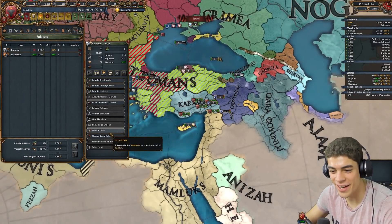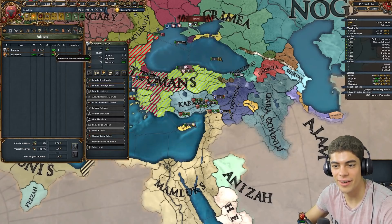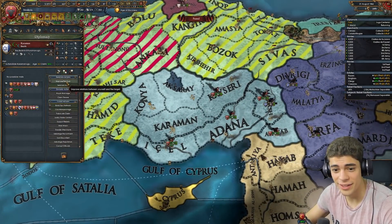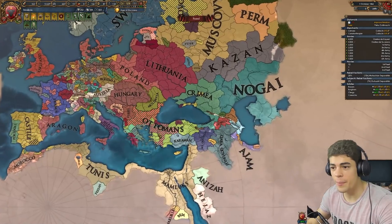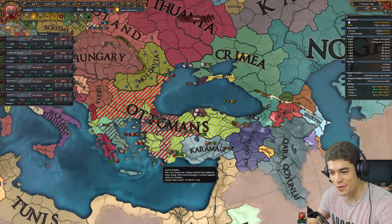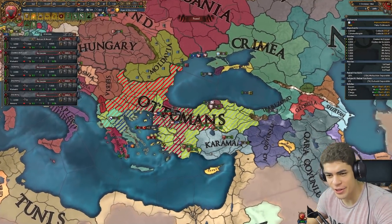You're disloyal now — I gave you all that stuff. I could pay off all your debt, which got rid of 15 liberty desire at the cost of 10 ducats. That's a pretty good deal. Just time to wait for the Venetians to peace out, I suppose. I may or may not have headed upstairs and had a nap, so I'm sure that won't affect my performance — if anything it'll make it better.